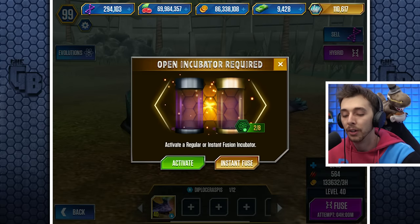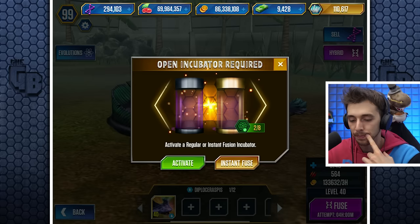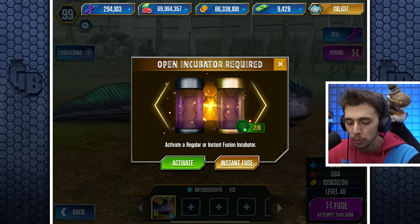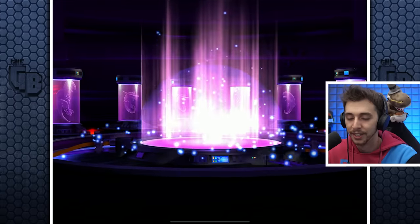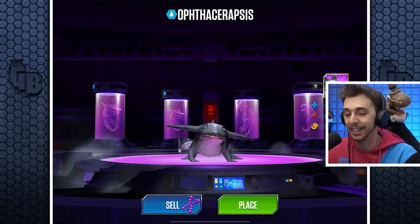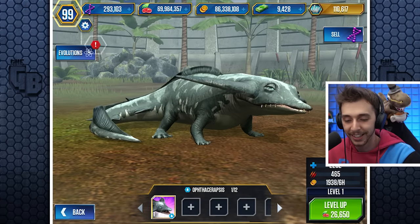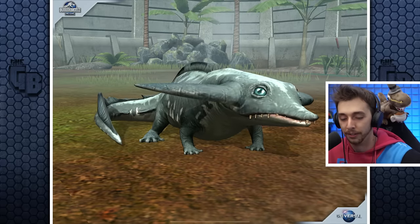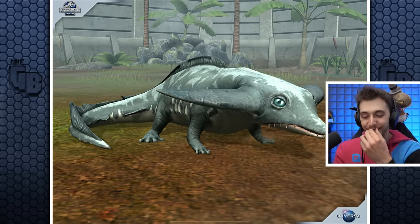We'll go for the Activate. I'm kind of tempted — we can't get any instant hatches and we need to get another seven of them. We'll do an instant fuse. That cost a thousand DNA — and there it is: the Ophthalmosaraspis! That is a word. Oh look at it, look at those eyeballs — what has science done?